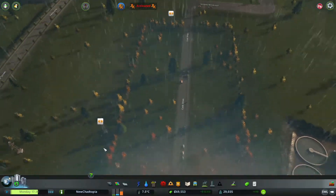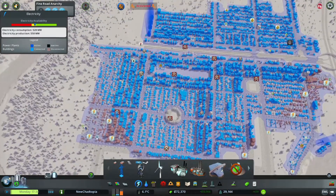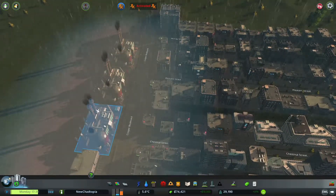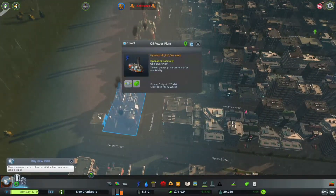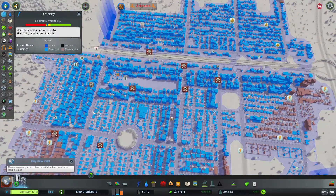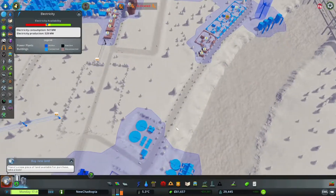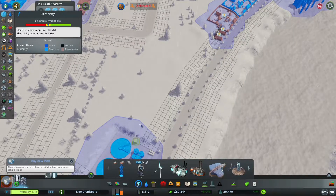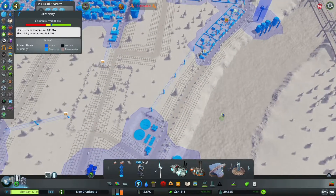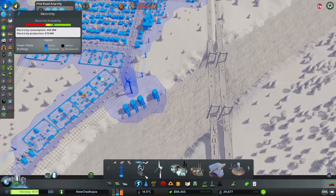Oh goodness me, why are we short on power? Dead — okay, alright. Let's run another power connection like that down to there — that's dealt with that issue. Let's put that out there and get rid of that. We don't need that or that.